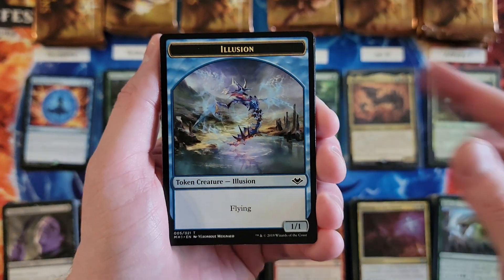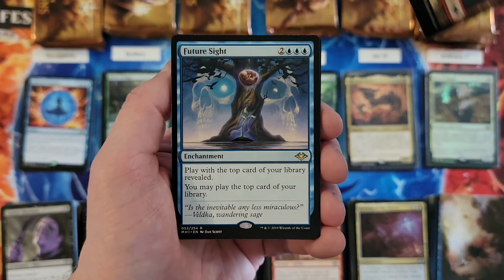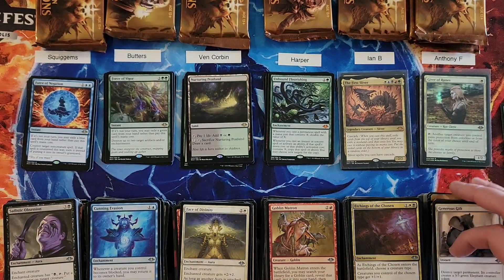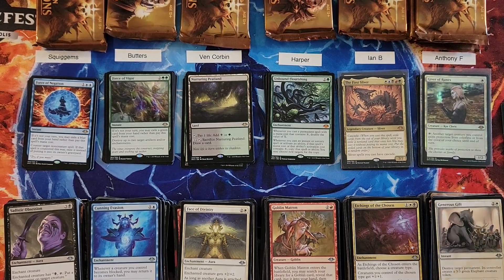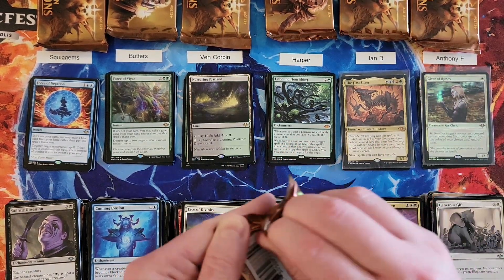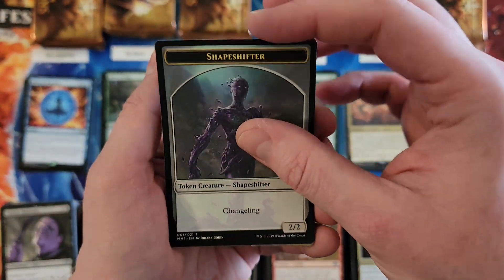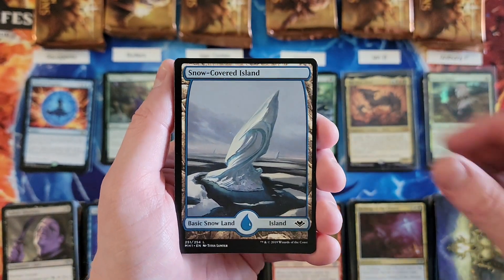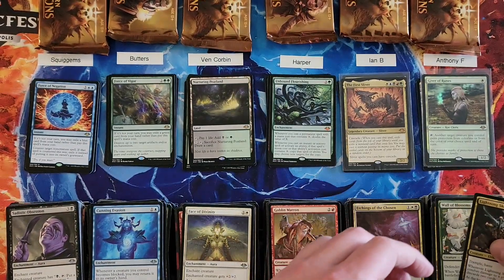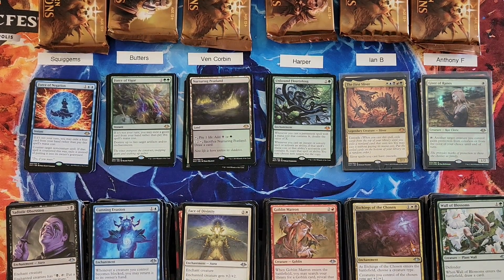Anthony, how will we follow up that awesome foil rare? Future Sight for a five — a generous gift. Future Sight of course is a pretty big casting cost in this product. And next pack for Anthony: Lightning Skelemental — so that is a three. That puts Anthony at a 14.